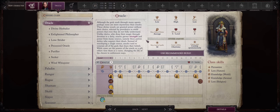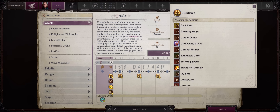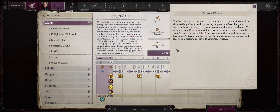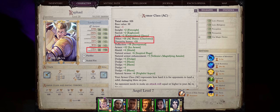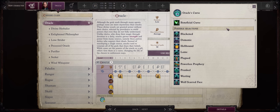Now let's talk about Oracle. You'll want any archetype that offers a revelation at level 1, because this is where most of your power will come from. Ideally, you'll want to use Oracle just like Scaled Fist to provide even more armor class to your Charisma-focused characters. By starting with the Nature Mystery, you can pick the Nature's Whisper Revelation right at level 1, which lets you apply your Charisma modifier to AC when unarmored — and it actually does stack with Scaled Fist AC. For your Oracle Curse, they mostly provide downside-style effects, so I would just go with something inoffensive like Plagued, or Hellbound and Demonic.